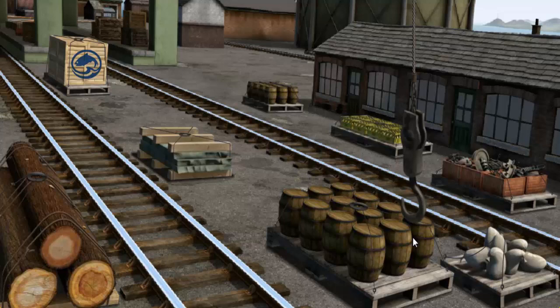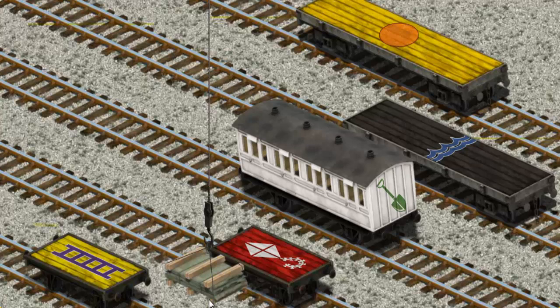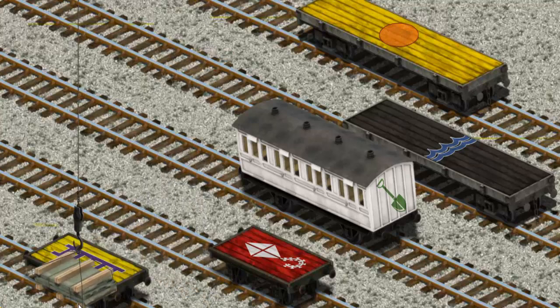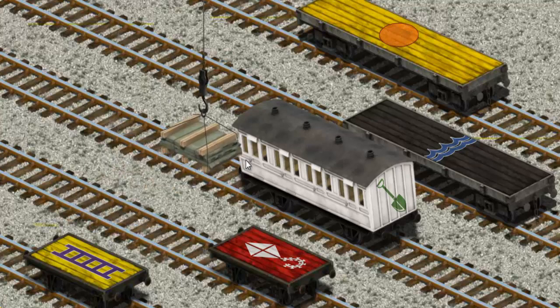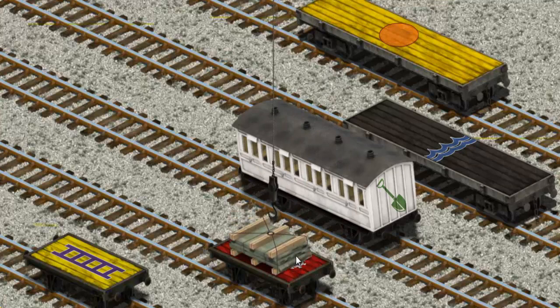There you go. Let's lift and load. Now the cargo must be loaded. Help Cranky find the red flatbed with the picture of a white kite. Show Cranky where the red flatbed with the picture of a white kite is. You found it!